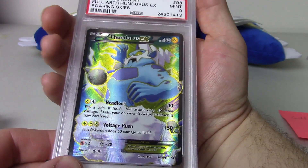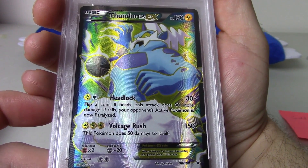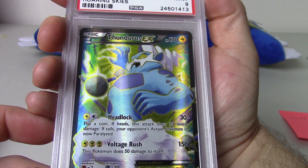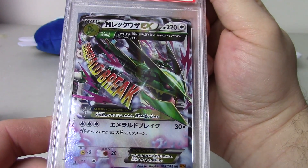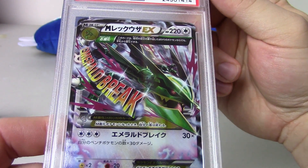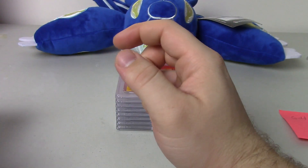I love the artwork on the Thunderous EX here — check that out, it looks incredibly powerful. That one came back as a Mint 9. And the final one, the Emerald Break Mega Rayquaza EX, came back as a Gem Mint 10 as well. Very, very nice.